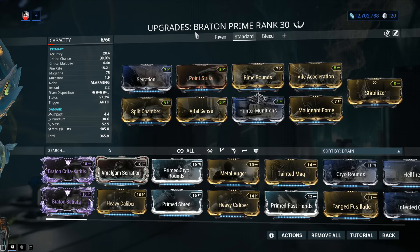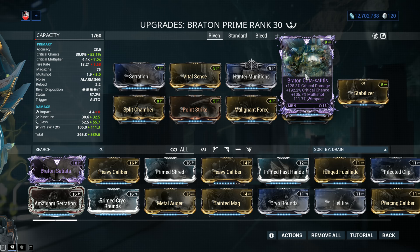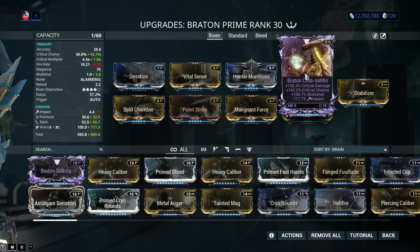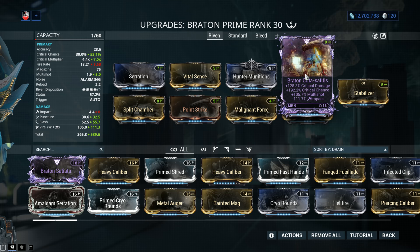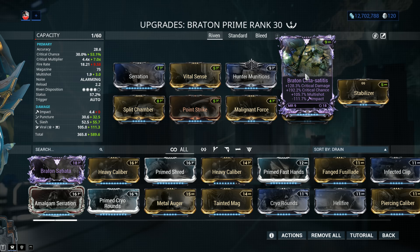Let's talk about Rivens. With a 4-out-of-5 disposition, we can get some really interesting Rivens for this one. This particular Riven is on loan from a friend: critical chance, critical damage, multi-shot, minus Impact. It's beautiful. Rivens like this tend to make you cry. I removed all the Impact from the weapon — there wasn't a lot, but a smidge of Impact is enough to make you hate a weapon. Now there are things in Warframe called harmless negatives; this is not a harmless negative, this is a positive negative — a beneficial negative — and the rest of the stats are just fantastic. The Riven takes the spot of the option slot.